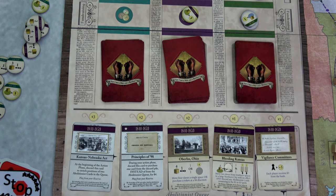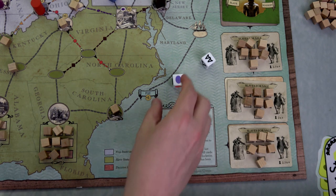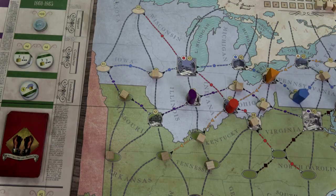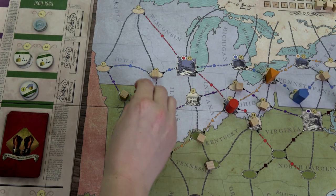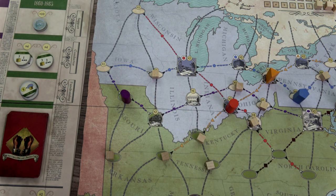Slave catcher phase: we roll and the purple one is moving two spaces to the left. How did you hear about this slave? Two spaces all the way over here to Missouri, capturing that slave. Now we have to be able to place eight slaves at the end of this round — brutal.